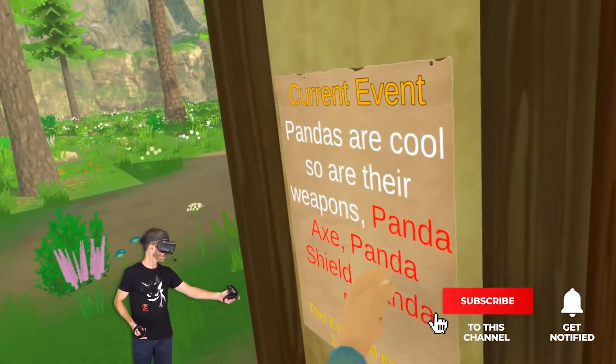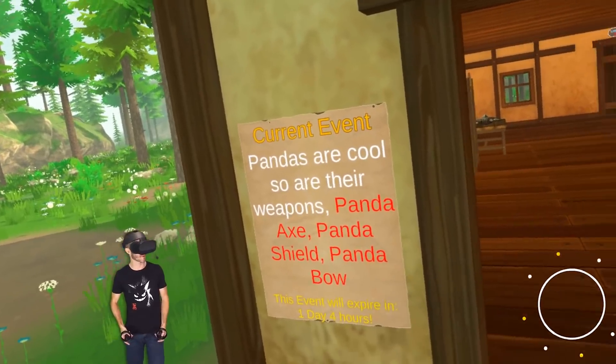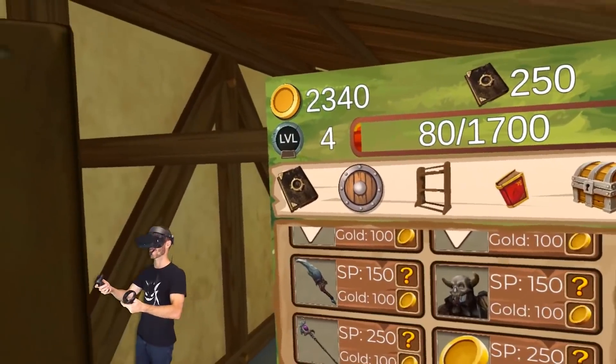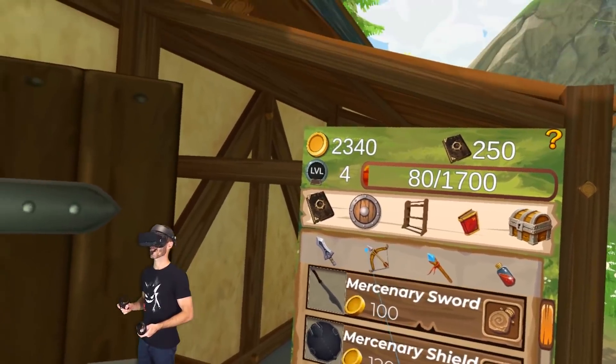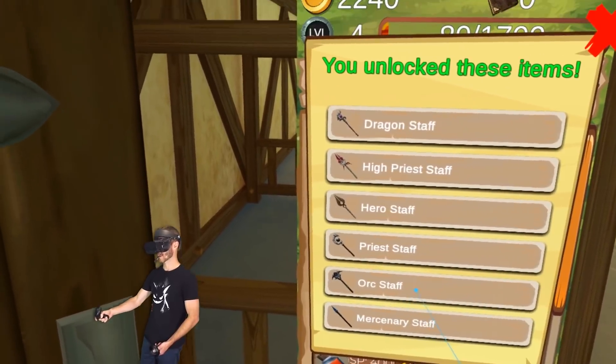We're not doing bad. What do people want to buy? Panda axe, panda shield, and a panda bow. Okay, they want the panda stuff. I don't think I have the panda gear. I'm going to go ahead and unlock the wizard stuff. Let's do it.